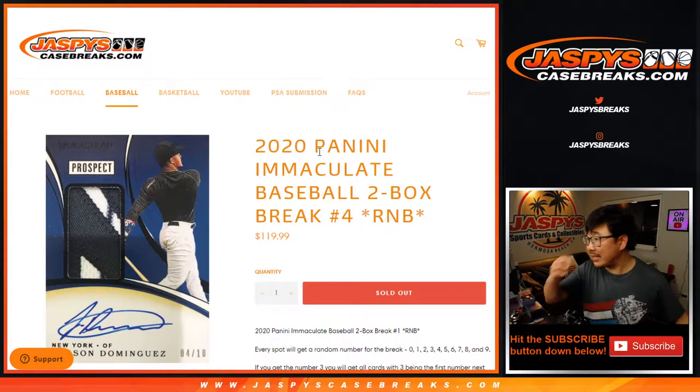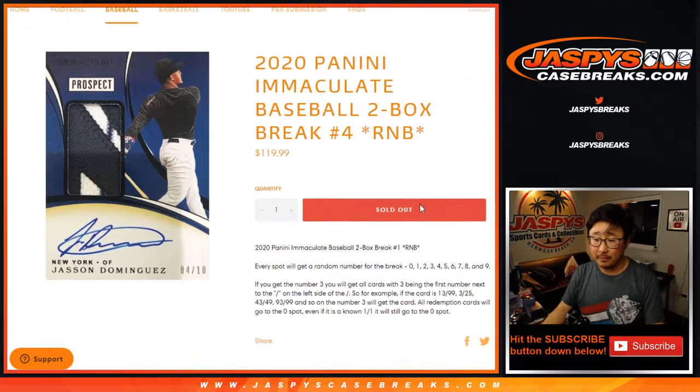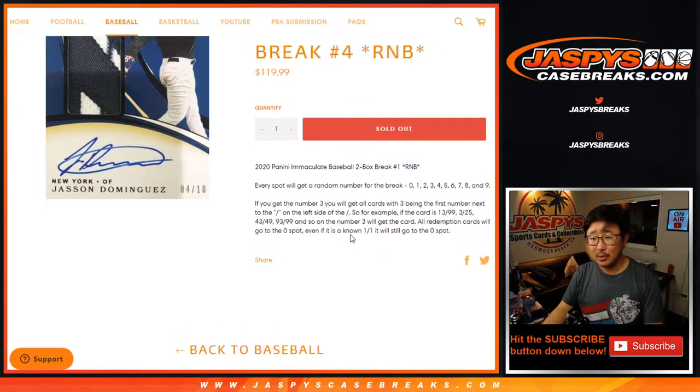Hi everyone, Joe for jazpyscasebreaks.com coming at you with 2020 Panini Immaculate Baseball two-box random number block break number four. If you're not familiar with the number block break, there's the instructions right there. Pretty easy.